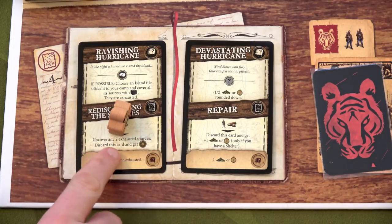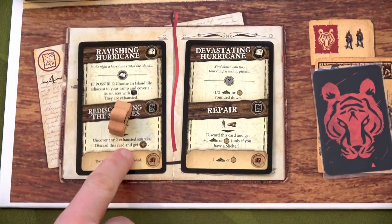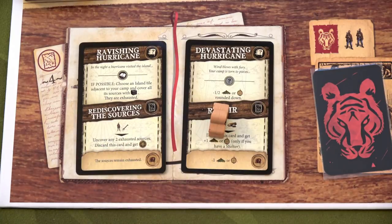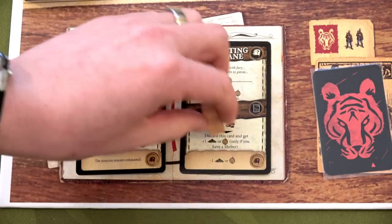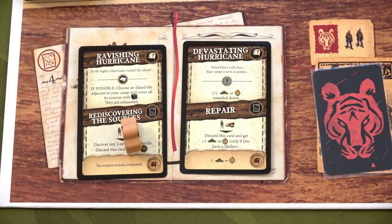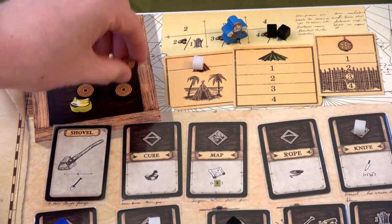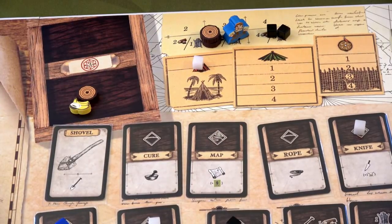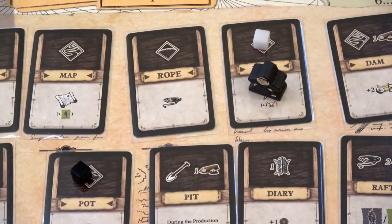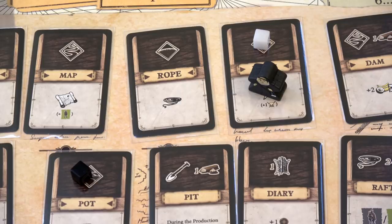By the end I might have a snare to catch food, a shelter with a roof, and a palisade — you build everything up and that is so much fun. This game is not for you if you're looking to win all the time; the event deck can be very brutal. It's also not a short game — many scenarios are 7 to 12 rounds. And if you're not interested in the theme or worker placement, this isn't going to be for you.